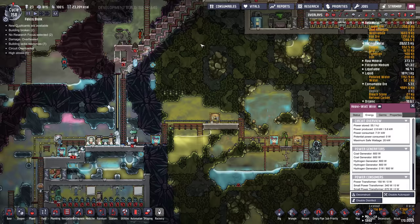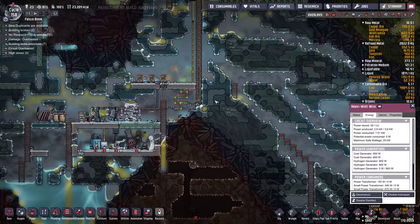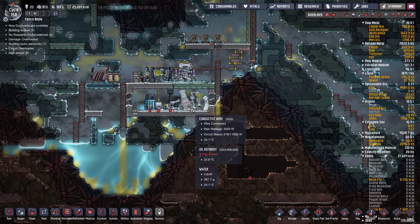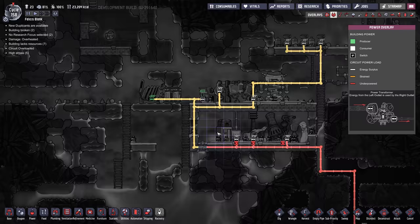Maybe do a ladder straight down here, and then across. We've got sleet wheat, and food right now is really low — it's going to become a problem for 23 dupes. We might have to sacrifice some dupes. That's kind of my thought process here — maybe get down to a reasonable amount, or this might not be salvageable. We've got some oil and petroleum production down here, not quite powered though — there's a missing wire here. That's all being powered by one coal generator.